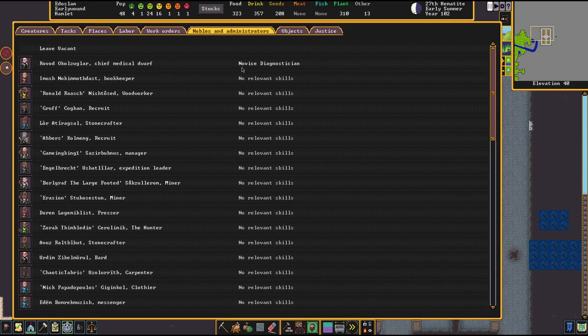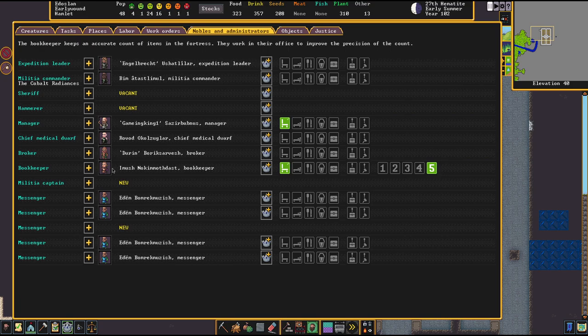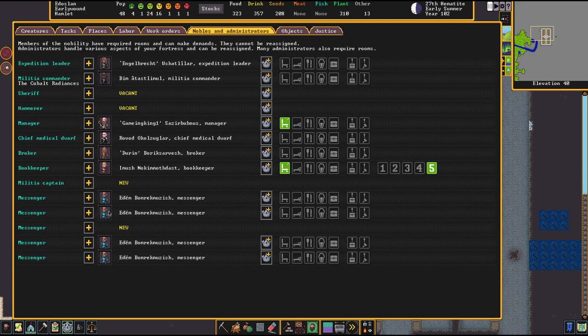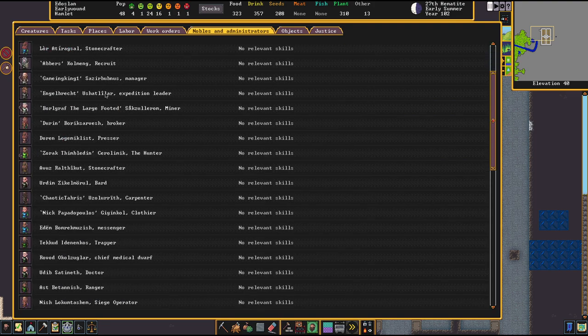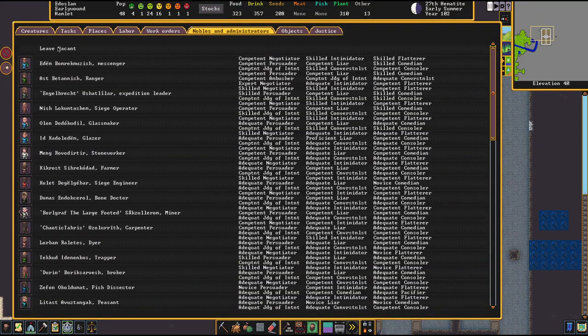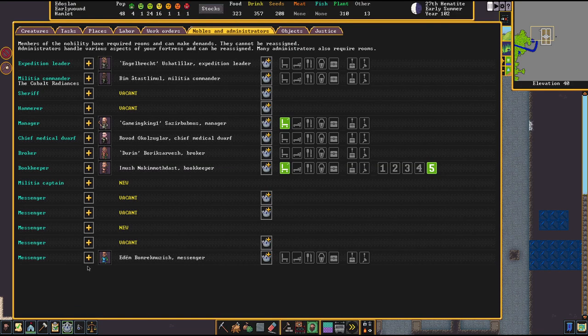Let's go in here, press done. Wrong one — this one, bin it, and we're going to be adding Gruff. There you go, three guys — our militia is growing. Metal crafter, militia commander, let's take a look at who else. The expedition leader is Engelbrecht — still one of the best sheriffs. No hammerer, no manager. Game king still the best. Medical dwarf — novice diagnostician, that's fine. Broker Durin — might have to replace you eventually, but he's a good siege operator. Bookkeeper with image.